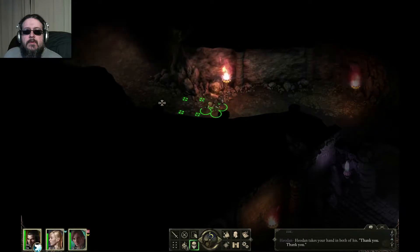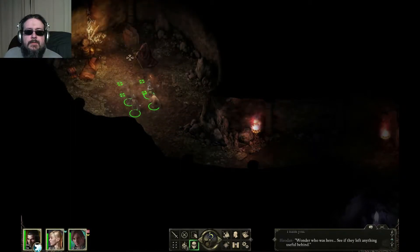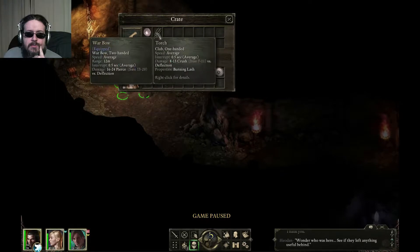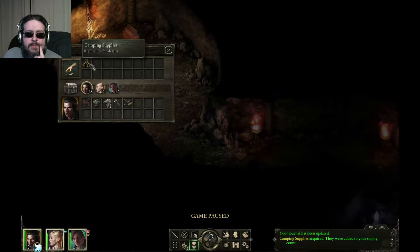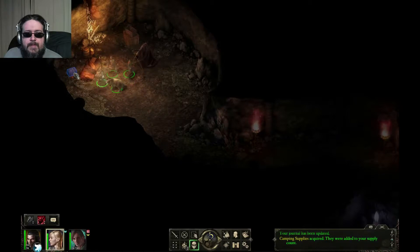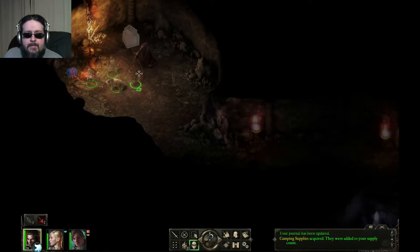Nice and slow. Back into stealth mode - it automatically kicked out during the cutscene. Let's see if they left anything useful behind. Found a small shield, a torch, some camping supplies, a mace, and a hammer and chisel - we're going to take those. Can't seem to take a second set of camping supplies though.